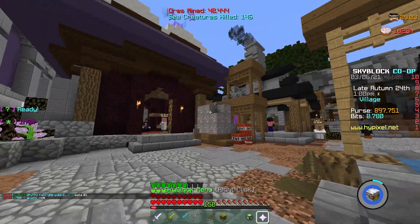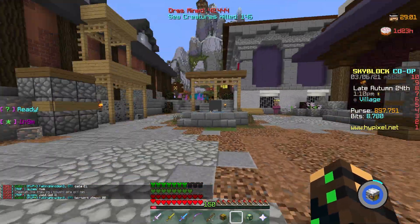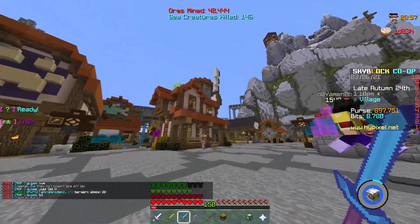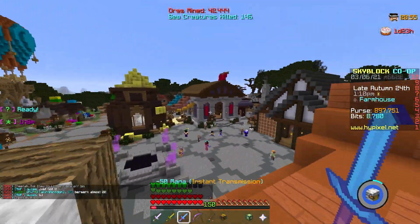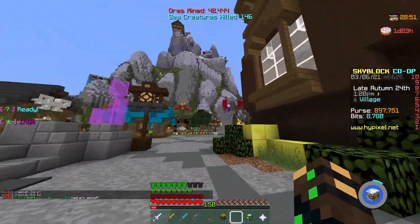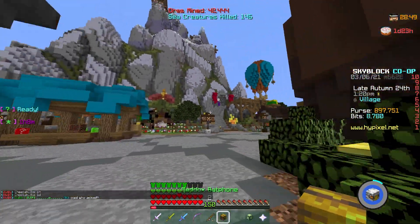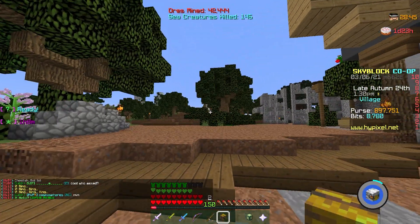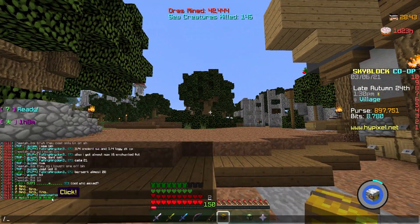I also have a tip: before doing your talisman reforges, it is going to make your damage a lot less in other content, but for Sven tier 4s it's what you need. I would recommend waiting until Age Rocks is mayor before reforging.